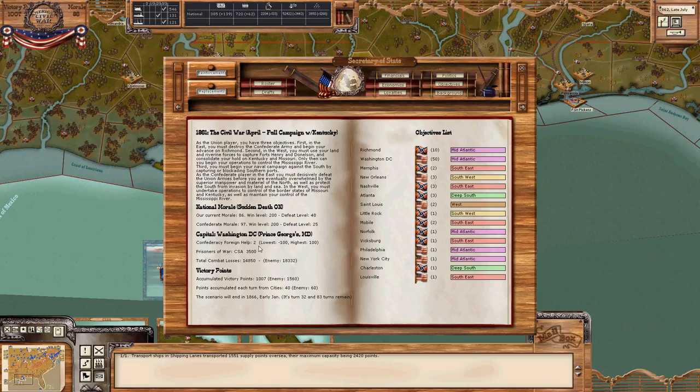Doesn't look like the English will ever join the Confederacy side as long as we keep up this trend. And here's an indication of how we're doing — the total combat losses column. We've lost 14,850 casualties; the enemy's lost a little over 18,000. They've taken 3,500 more casualties than me. That's pretty good — it means we're doing okay. We're fighting sort of a defensive war. These numbers could certainly be much higher, and I'm sure they'll break 100,000 before the end of the game, but being on the positive side of this number at this point is a good indication we're doing okay.